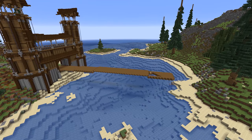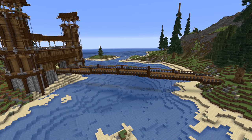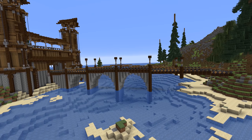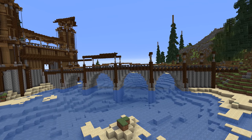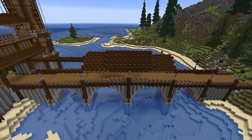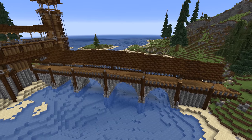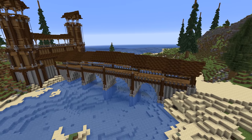With the gatehouse complete, the next step is upgrading the bridge connecting the two islands. Using spruce wood I build out a frame for the main bridge and incorporate a bunch of anvils for the railing design — I often use anvils to make railings more interesting. Next I add stone archways beneath the bridge for support, as we needed to cross quite a wide river. Last but not least, I add a roof built not only on a diagonal but also with a gradual incline towards the centre of the bridge, which took much longer than it looks.